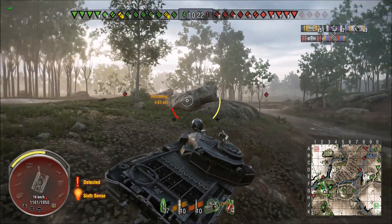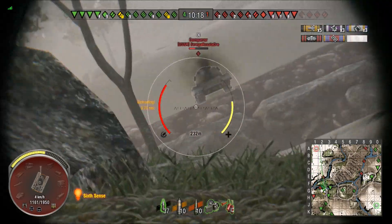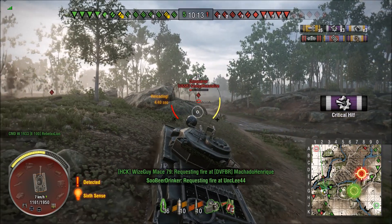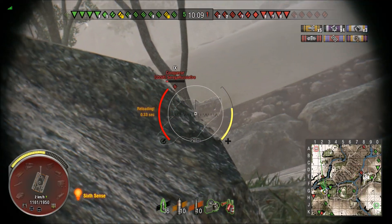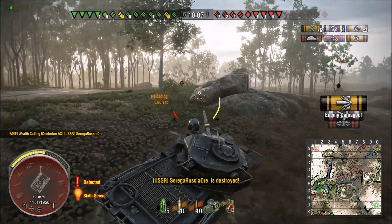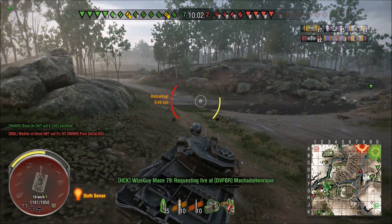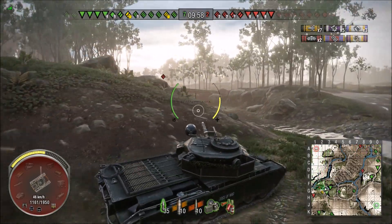I'm going to track him. He's going for a lower plate shot. Someone puts a big hit into him and takes a big chunk of his health out. I put another hit into him — low roll again. I should be able to finish him off and I got him. He was about ready to duck back down, so I caught him just in time. Now I don't know where the Foch went — the 155 went with the Object 268, so I don't know if they're still in the game.